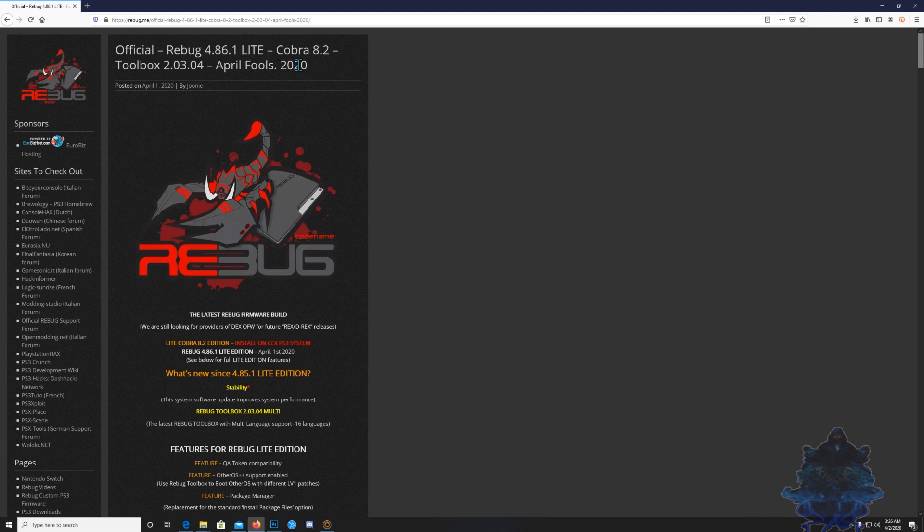If you're not using LITE, you can easily spoof your console with Send Enabler or change it in the Rebug settings. But for those of you who don't want to do that — mostly lazy people, I would say — then 4.86.1 LITE would be the best choice for you, but DEX mode will not be available.